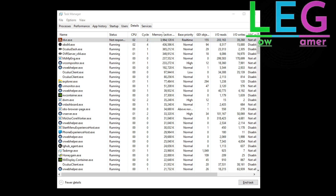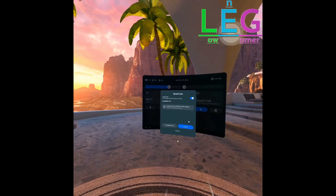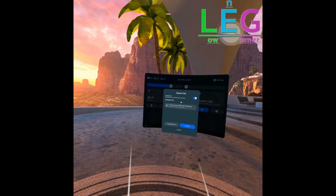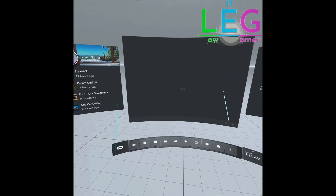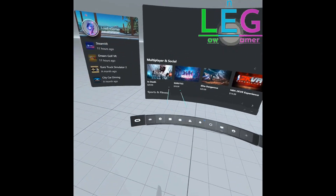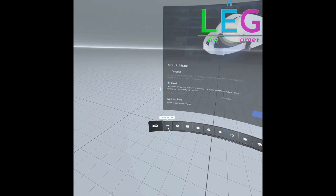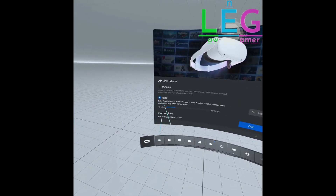In the following sequences I will show you how I connected to the game and my settings. We simply go to the Quest Link and we connect using the Air Link. We launch and wait for the connection to succeed, after which we start the game exactly as normal.